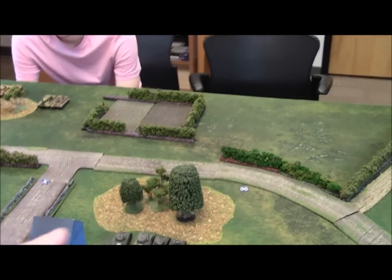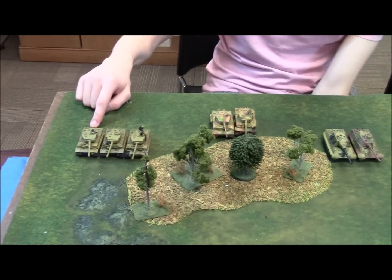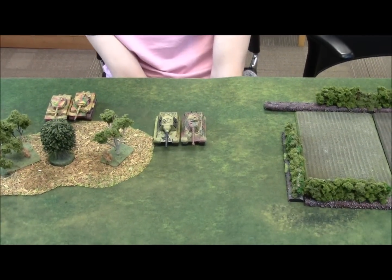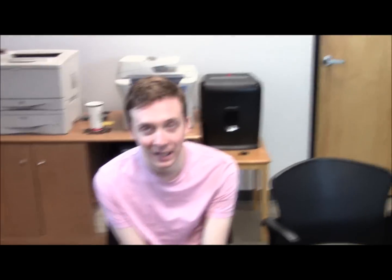For deployment, Jake saw my minefields on one side, so he is pretty much stacked on the opposite side. Jake has the unit of three Tigers, the Company Commander and 2IC, and then the King Tiger and Yogtiger — that's a lot of points in one little spot. Over on my side, I've got Sherman platoons with 76s, another platoon with 76s, my Company Commander in a 76, and mortars for smoke support.